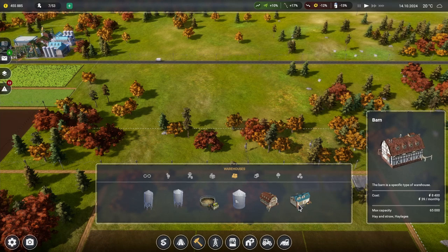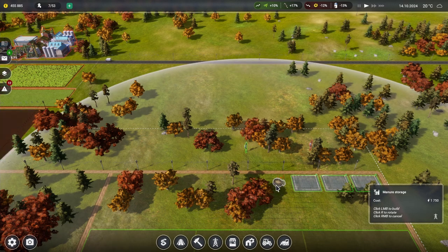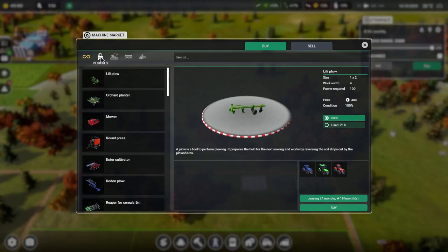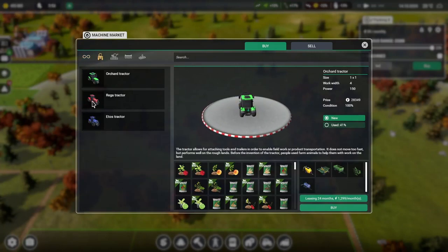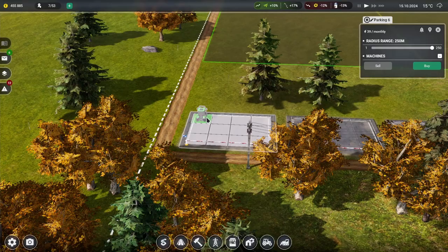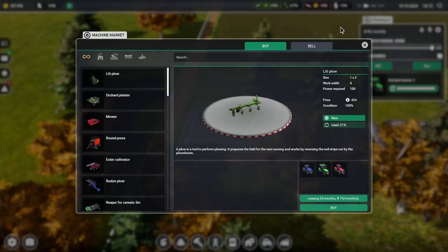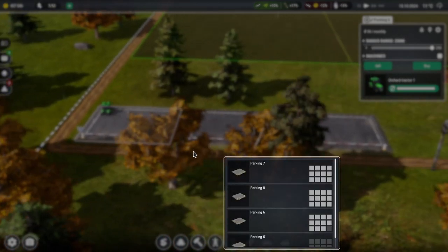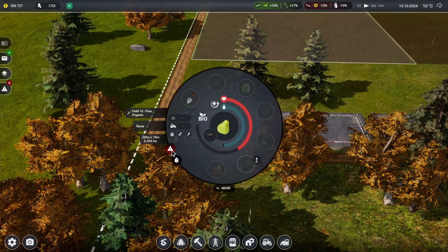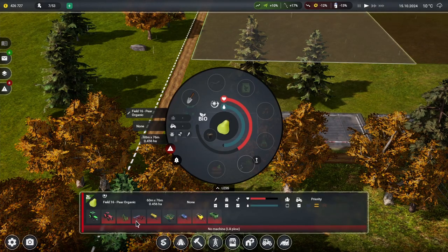We'll probably put in some more housing in here also to collect all this stuff. We might need this actually closer. Let's get some equipment here - we need vehicles and tractors.